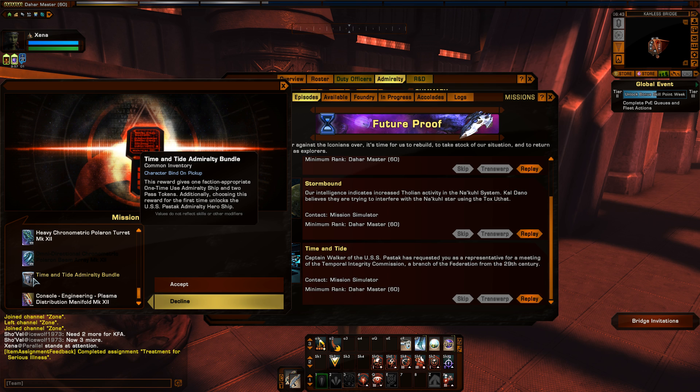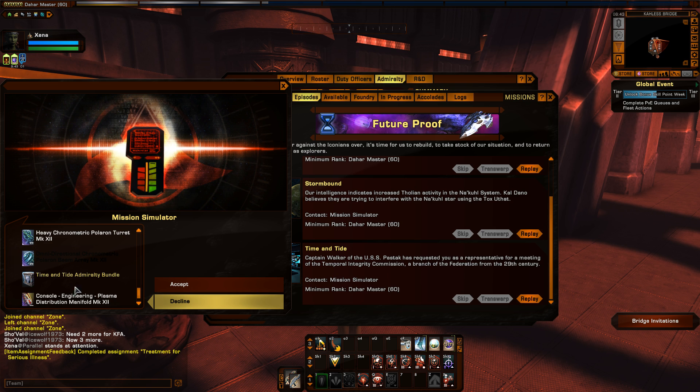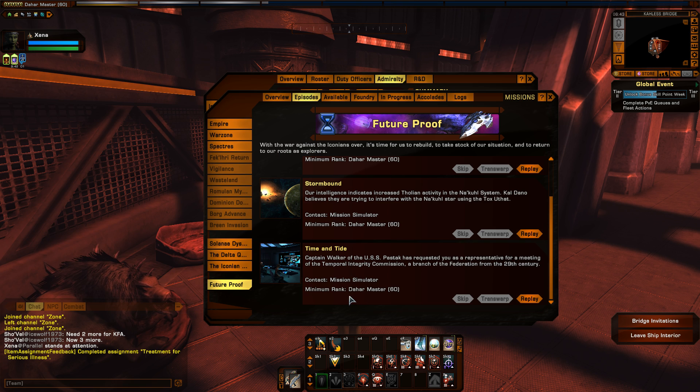You go down to Time and Tide and you can see it listed as a reward — it's called the Time and Tide Admiralty Bundle, and it gives you the ship as soon as you open it, plus two pass tokens, which is pretty handy. You do have to be level 60 to be able to do this episode, so you can't get it right away at level 52 or 53 when you can start with Admiralty. You do have to get all the way to 60, but it's definitely worth it — pick it up as soon as you can.